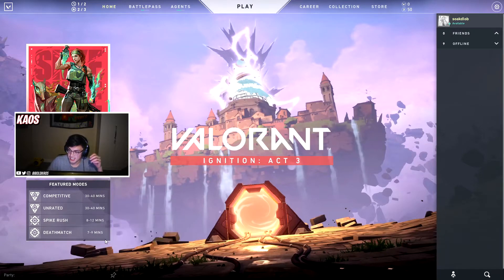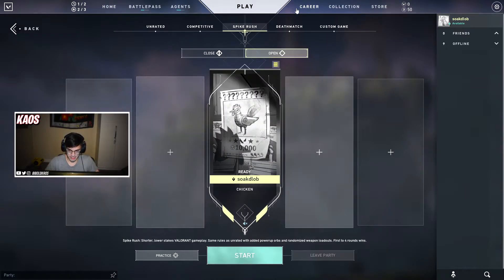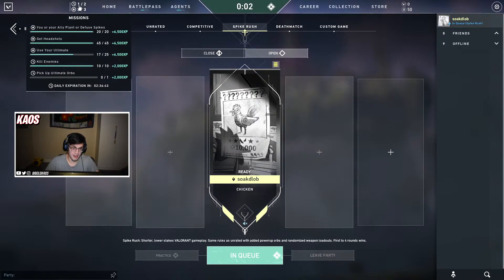Spike Rush is only 8 to 12 minutes, which is a lot faster. You might be thinking: death match is 7 to 9 minutes, why not do that? The reason you don't want to do deathmatch for challenges specifically is because whatever you do in a deathmatch does not affect your challenges at all. Nothing you do in deathmatch progresses your challenges. My best advice is to play Spike Rush — it will help you get those challenges done.